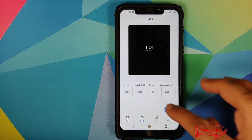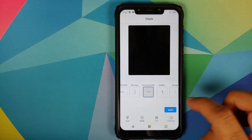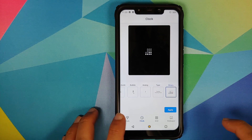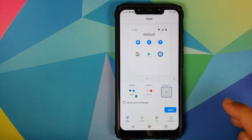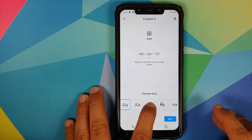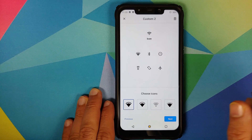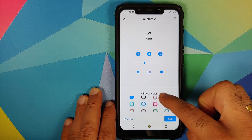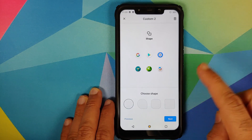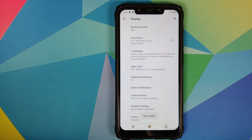Going into Clock, you have different clocks: default, default bold, Samsung clock, Samsung bold, bubble, analog, type, and binary. If you create a custom style, you have additional fonts to choose from — so instead of just four fonts, you have these different fonts. Tapping next, the icons are still the same. They have added a few more accent colors to choose from, and the icon shapes are still the same. You can then give your custom style a name if you want to.